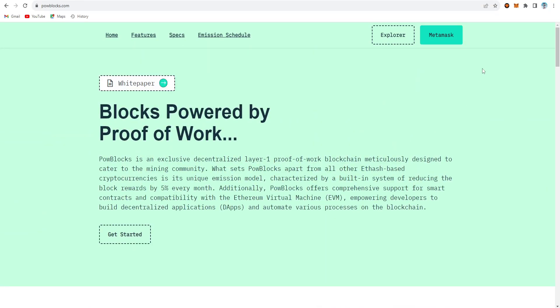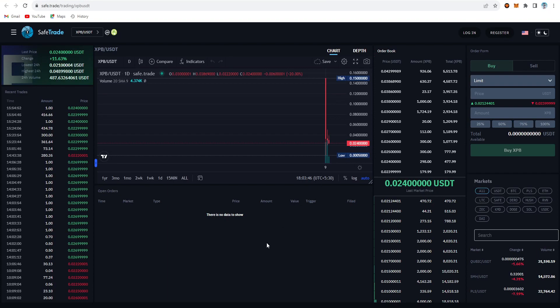Looking at the price on SafeTrade — this coin is only available on SafeTrade right now — the price is currently 0.02, up about 11% on the one-day chart. You can see the price previously went as high as 0.15, but it came down. This is typical behavior when a coin first lists on an exchange — it shoots up, then comes down before going up and down again over time.